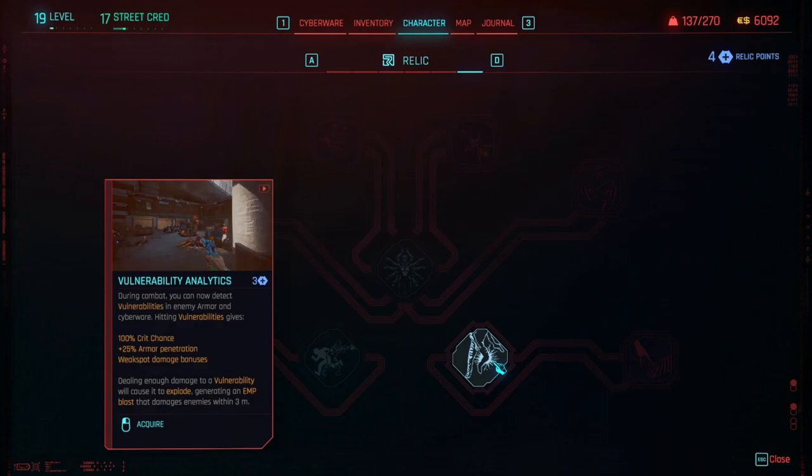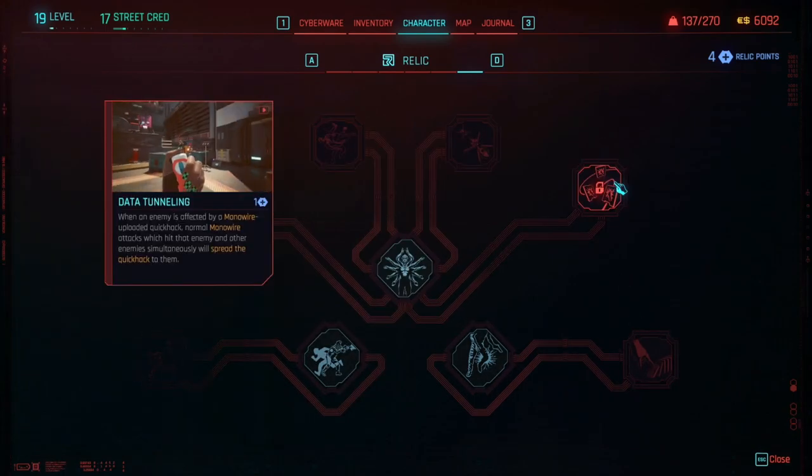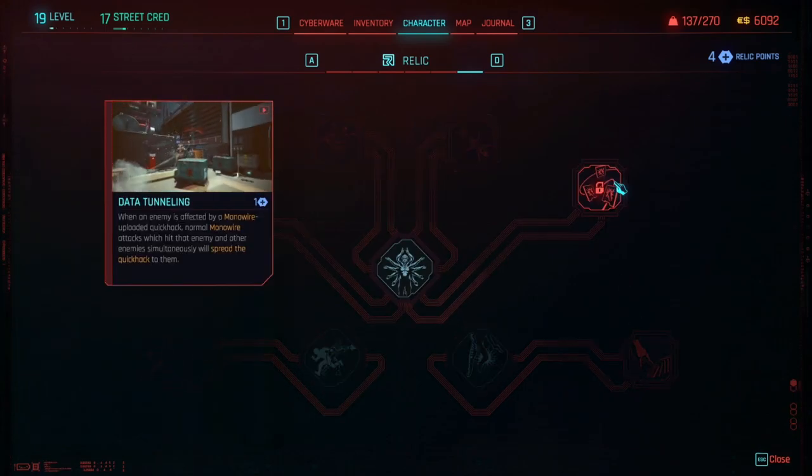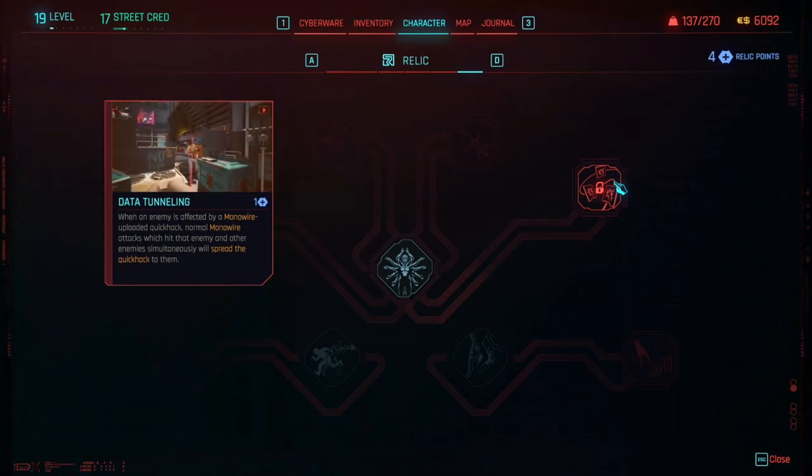The Relic skill tree is also a new feature in Cyberpunk 2.0. It offers valuable perks and effects enhancing your character's abilities. Some perks in this tree are specific to certain Cyberware, so it's crucial to invest in perks that align with what you have equipped. Skill points for the Relic tree are earned through expansion missions and by collecting them from stations scattered around Dogtown. These perks can significantly impact your gameplay, so choose wisely.